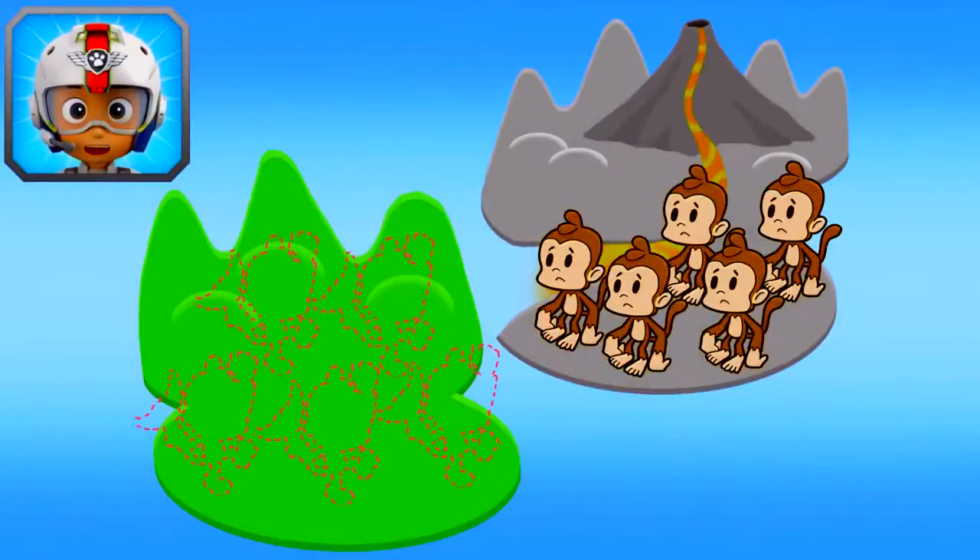Rubble, come in! The volcano on Volcano Island has erupted, leaving a family of monkeys stuck up in a tree! We need to find five bananas to help Marshall lure the monkeys away from the volcano and fast! Collect them for him!